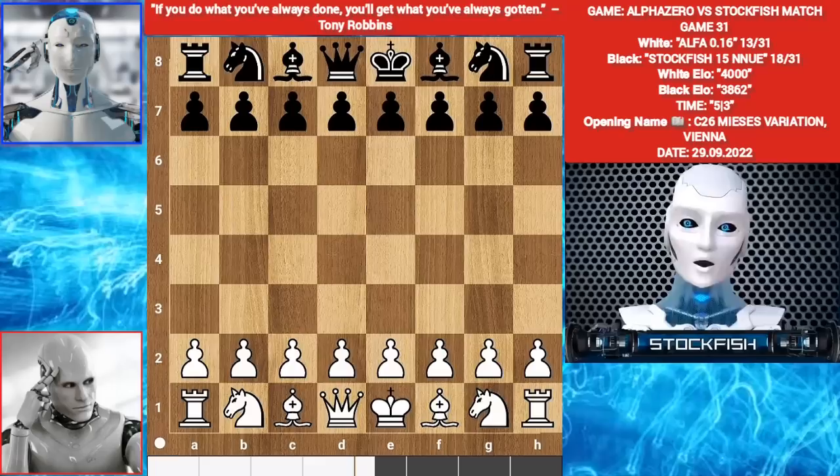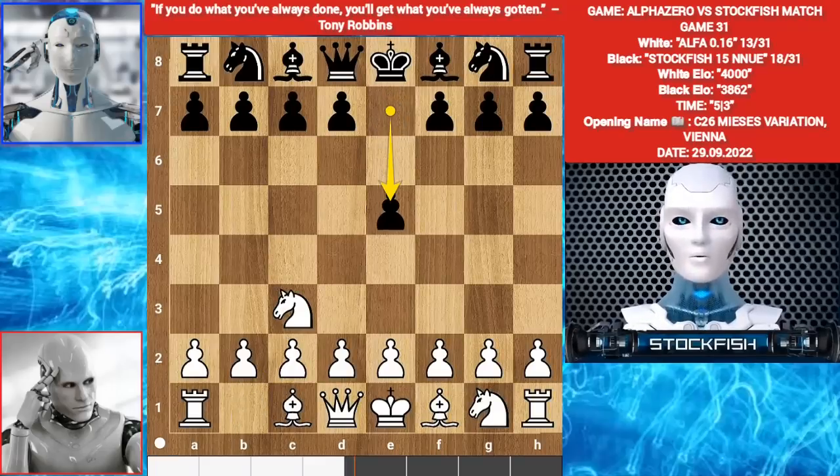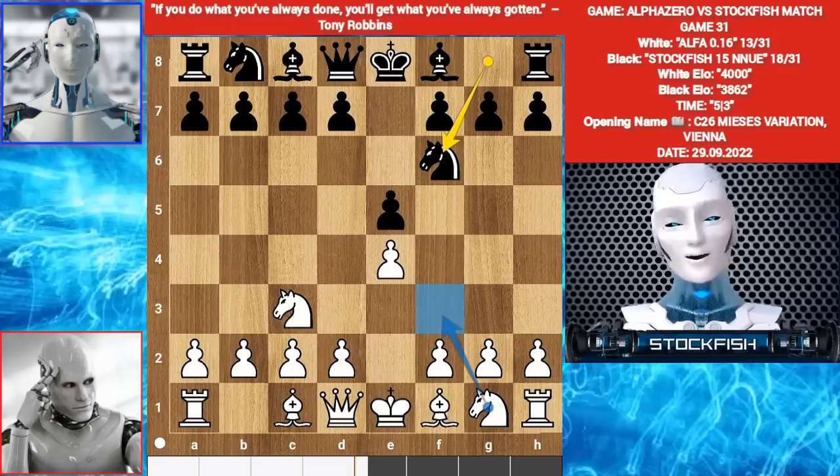He knows about our moves. Let's go — Knight C3 by Alpha. E5. E4. Knight F6. White has many lines: you can play Knight F3, G3, or Bishop C4. Alpha chooses to play G3.